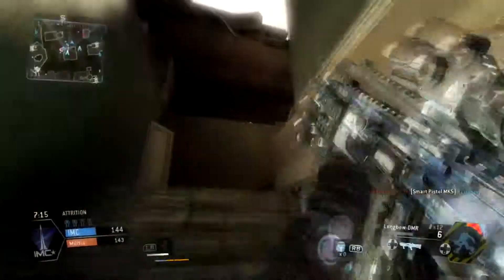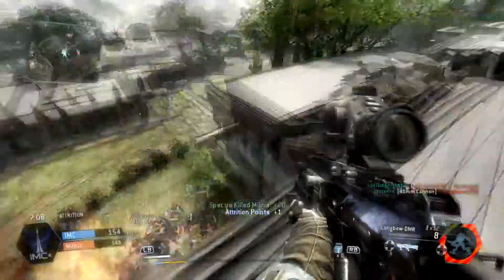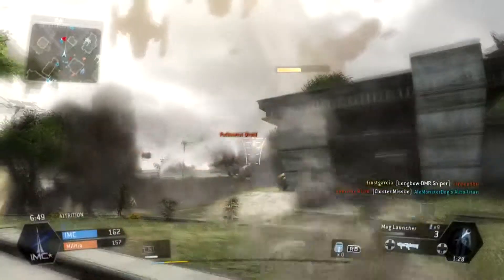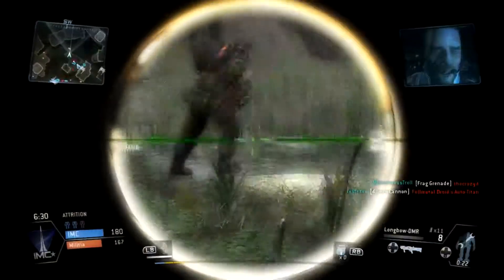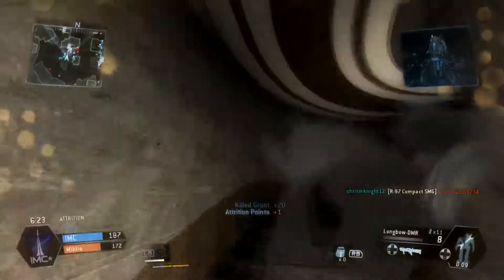Alright guys, that is my setup and my strategy: keep your distance. Don't get too close to people — if you do, you're going to die. Keep medium range and just pop off shots from a distance. If you're playing certain game types that might not help your team, but if you're going for a challenge or playing hardpoint domination, you can camp flags from a distance and pick off anyone trying to go in there. In Attrition it's a lot easier because this gun is a one-shot kill to all minions — two shots to specters, but one shot to grunts. You can just sit there and shoot grunts all day, load up your minion kills, and still help your team.